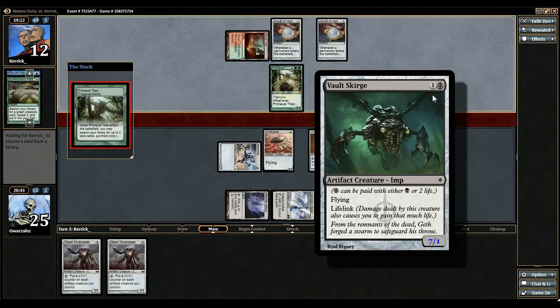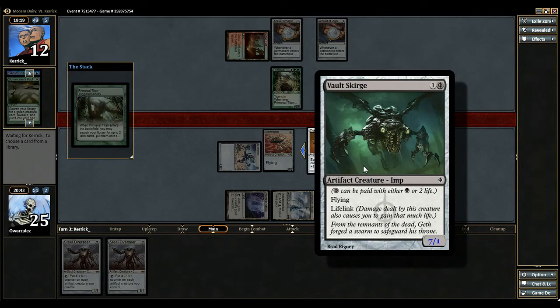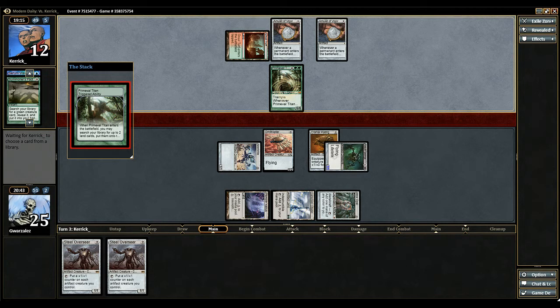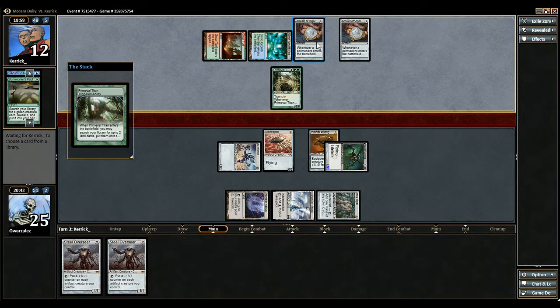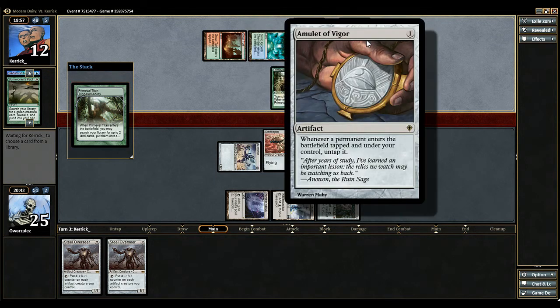Thankfully, since this is a black creature, it gets around Slaughter Pact — he cannot Slaughter Pact my Vault Scourge. So that's really nice. Let's just see what he fetches here. Simic Growth Chamber — oh, so he actually gets to make a ton of mana this turn. He's going to be able to tap and untap these. So yeah, that's how this combo works.